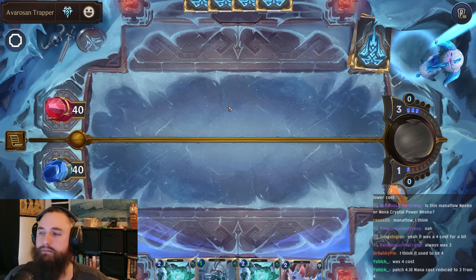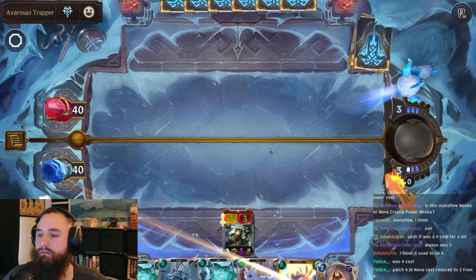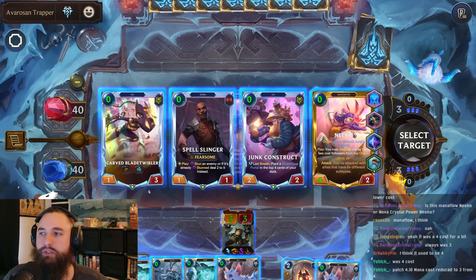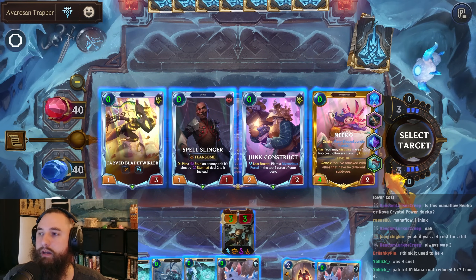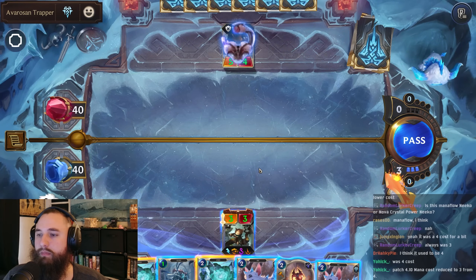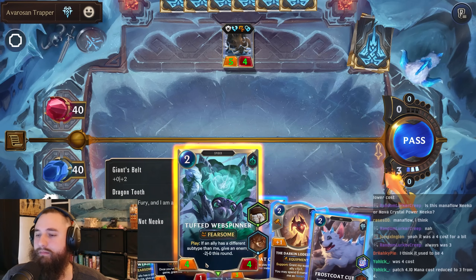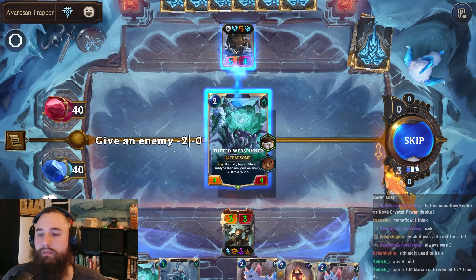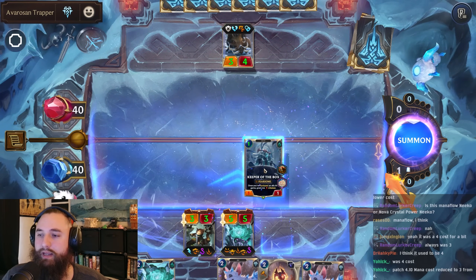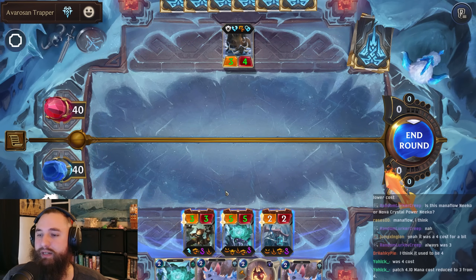We'll drop Niko and just play her as Niko, because the Shapeshifter tag will be good for us. The one rule for the Trapper is you always pass first. Although we always had something to capture so it kind of didn't matter. There's a problem with reading chat and not 100% focusing on the game.